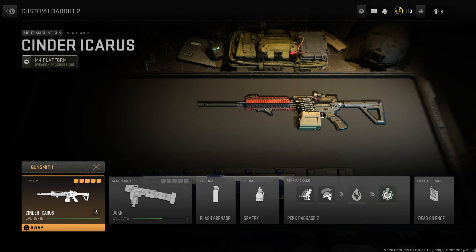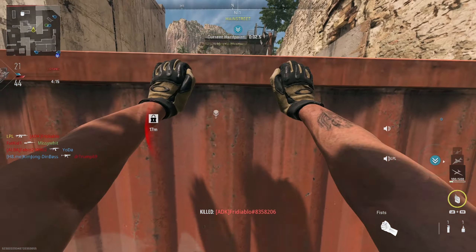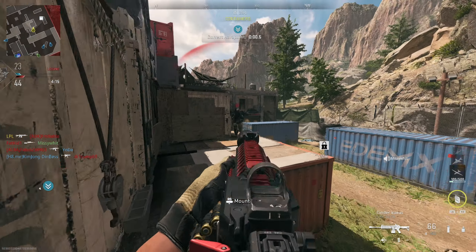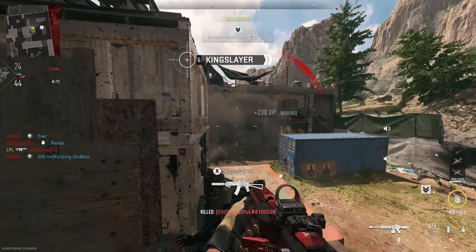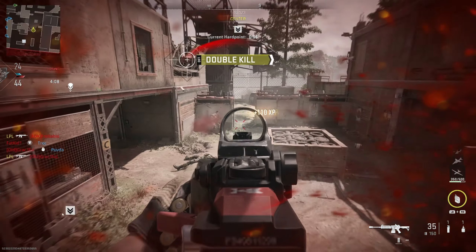I'm going to show you guys my custom loadout as well, so feel free to copy this. There isn't too much to really change — I think this is perfect for a game mode like Shoot House. Maybe swap in Bomb Squad or Fast Hands, but apart from that stick to something similar to this.